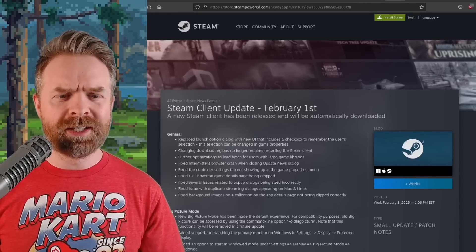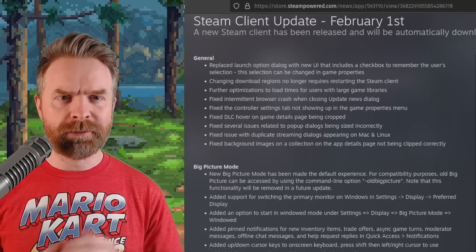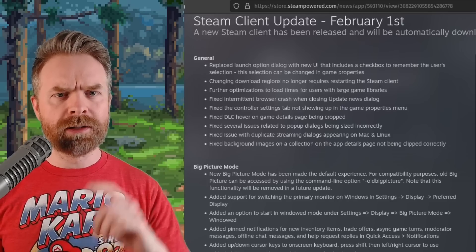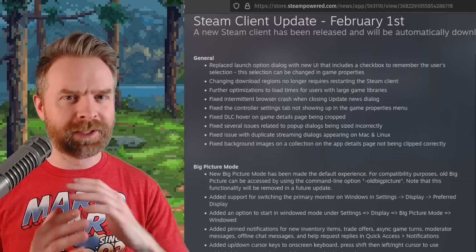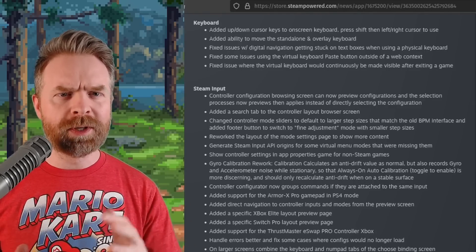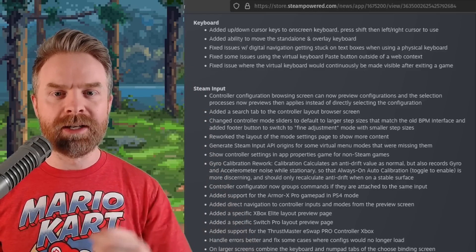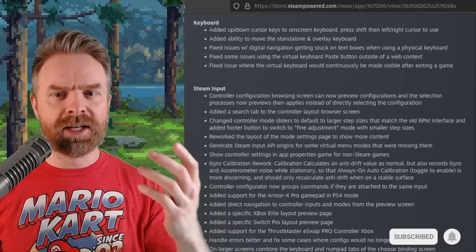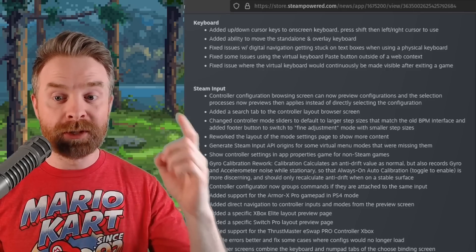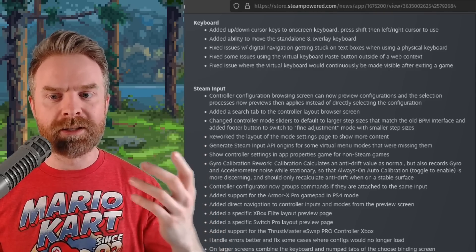Last up, we're talking about Steam. The Steam client just got a massive update, and so did the Steam Deck client. For the Steam client, there's been a bunch of bug fixes and improvements, and big picture mode has been made the default experience — though if you're on Linux with an Nvidia GPU, big picture mode still has issues. For the Steam Deck client, there's also been a whole bunch of bug fixes and improvements. They added up and down cursor keys to the on-screen keyboard and the ability to move the standalone and overlay keyboard. For controllers, the configuration browsing screen can now preview configurations, and the selection process is now previews-then-applies instead of directly selecting the configuration.